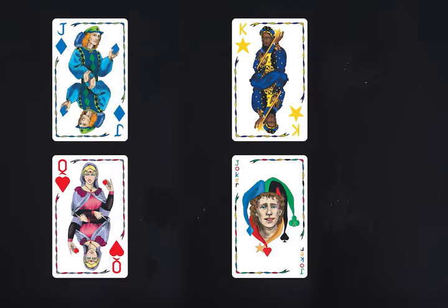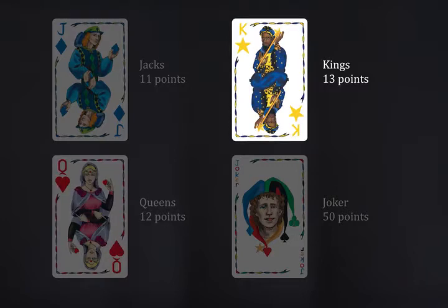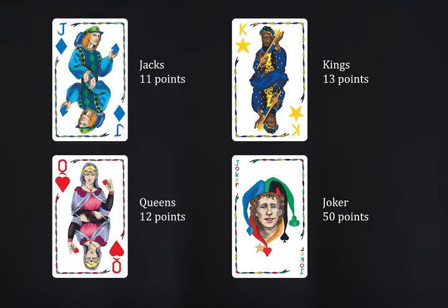Each number card is worth its face value. Jacks are worth 11 points, queens are 12, kings are 13, jokers are 50, and the current wild card is worth 20 points.